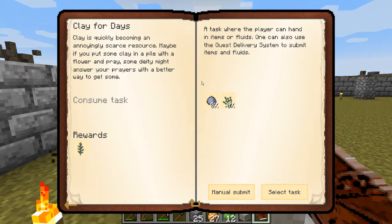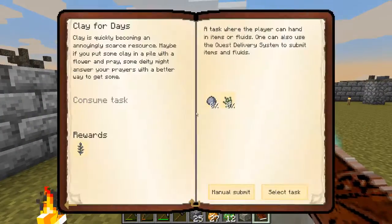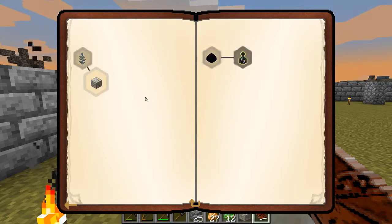Of course, clay — pain in the book to get. Maybe if you put some clay in a pile with a flower and pray, some deity might answer your prayers with a better way to get some. So we're going to put some clay and some light gray flowers, turn that in to get this clayconia, which I believe uses mana to generate clay somehow. I think it's sand around it or something like that, so we'll be working on that.